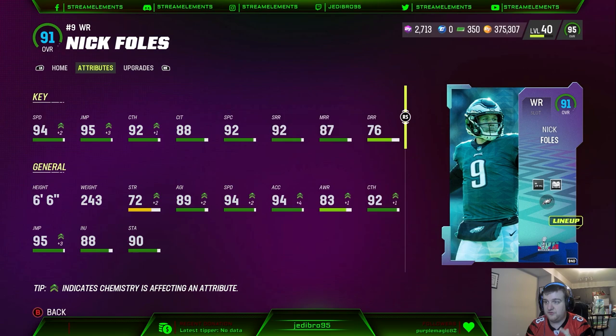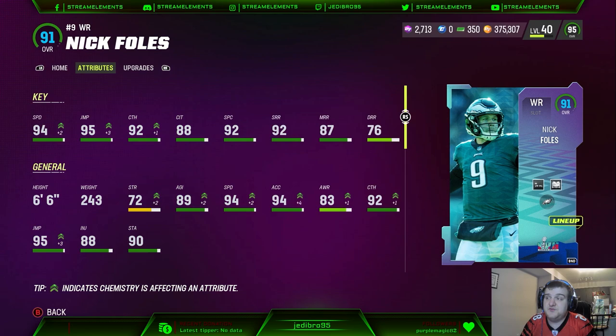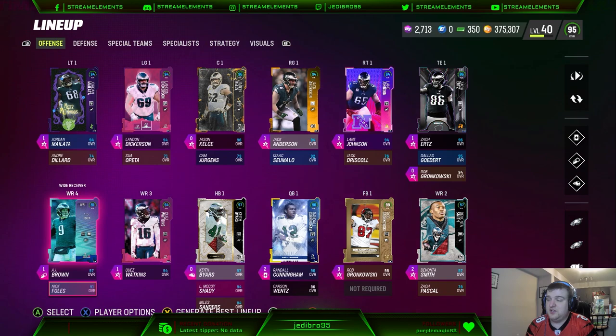However, that being said, this Nick Foles is not bad if you are looking for just a fun card to use. He is 94 speed, 95 jumping. He does have 92 short route running and 94 acceleration as well. And he is 6'6", so he does have a little bit of height to him, which probably can make him a little bit more important to you. But me personally, I didn't use him much today because I just didn't have the AP to fit on the team.